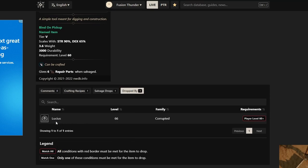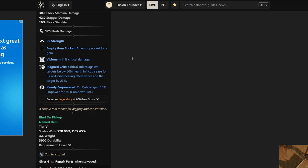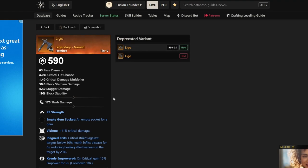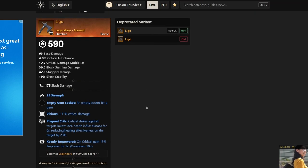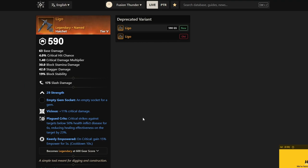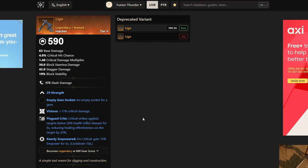The next one I would recommend is the Legacy hatchet. You can farm it in any dungeon — it drops from the boss Lucius. It has Vicious, Plagued Crits, and Keenly Empowered on it. I would actually recommend you farm this hatchet above all the others, since it's a really good PvP hatchet. Plagued Crits is going to help you burst healers and builds that utilize life stealing, and if everyone is running a healer in arenas, you're going to have a really good time with this hatchet.